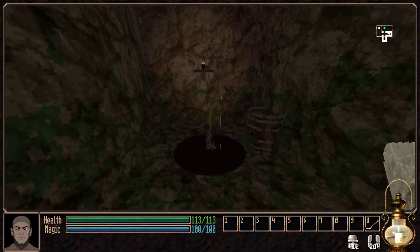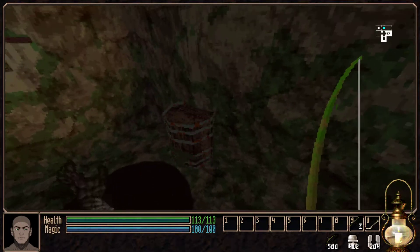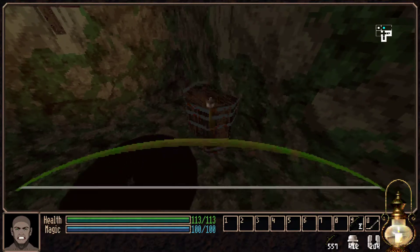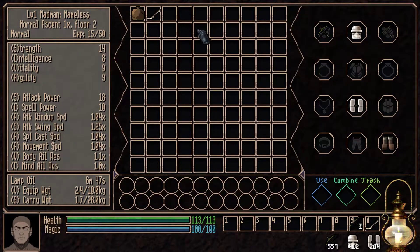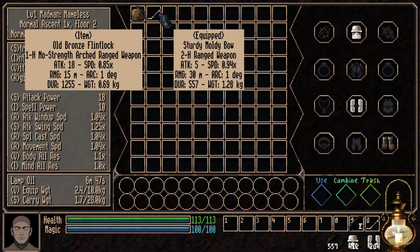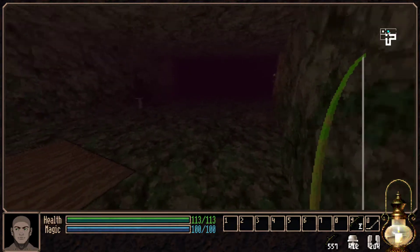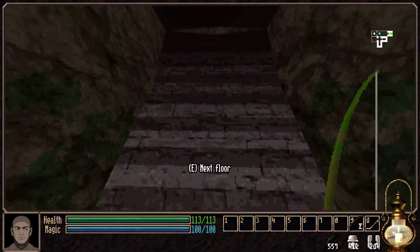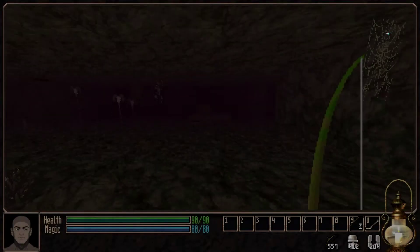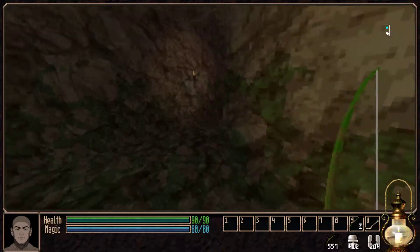What are you gonna give me? Oh no, a bow and arrow - and it's moldy. Okay well, it looks like we've got two ranged weapons now along with our flintlock pistol. The bow is obviously two-handed. I've never been stuck without a melee weapon before but that's what these games are all about - reacting, adapting.